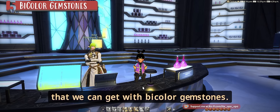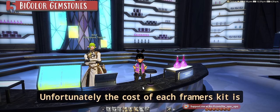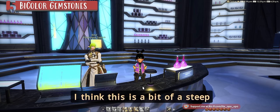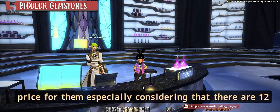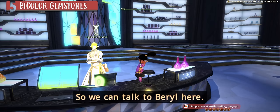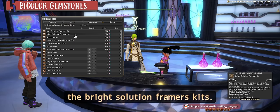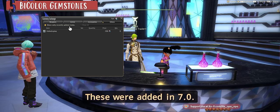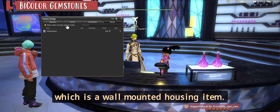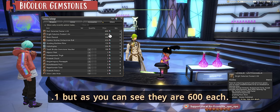Unfortunately the cost of each framers kit is 600 bicolor gemstones — I think this is a bit steep, especially considering there are 12 of them now. Talking to the vendor, here are the Dark Solutions and Bright Solutions framers kits added in 7.0, and the new Hollow Display — a wall-mounted housing item — but these two items were not added in 7.1. As you can see, they are 600 each.